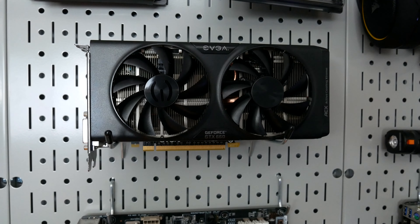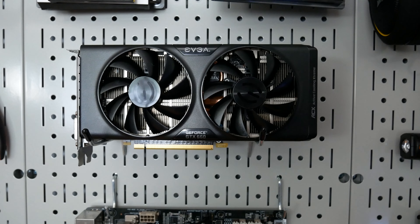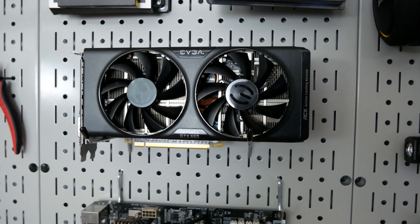The card itself used to be a blower-style card, but then I replaced it with this EVGA cooler that has two fans on it just to keep it cooler. That was replaced long after I had stopped using this as my daily driver anyway. Now it basically sits on my pegboard as a reminder of the graphics cards I used to have — and also a good reminder that the GTX 1080 Ti is an awesome card.